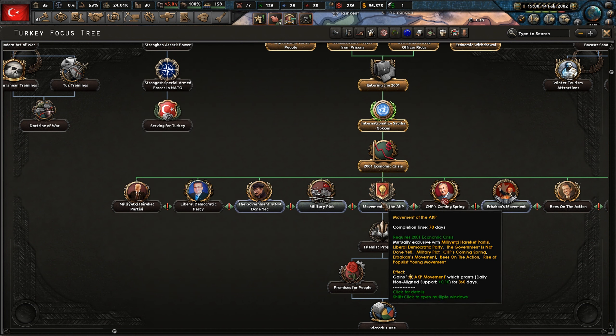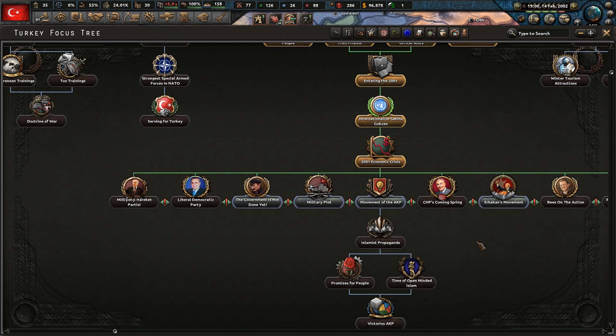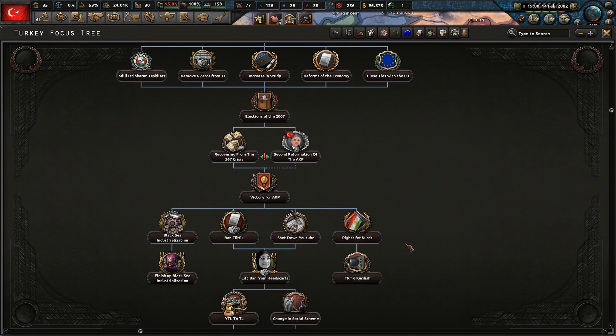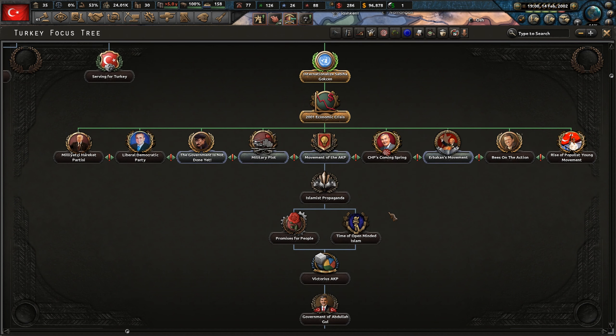We have a decision to make about which way to go down the focus tree. If you go down this path, you bring in the AKP — so this will extend the Erdogan line and his successor. But I'm not sure if going down that tech tree will let us rebuild the Ottoman Empire. We might need to go down the military plot. I think the plan is we'll go nationalist, we'll try and take out as many of the former Ottoman Empire territories as we can and bring them under our control. But unfortunately some of them might join CSTO, some might form their own factions, and some might be firmly stuck in NATO.